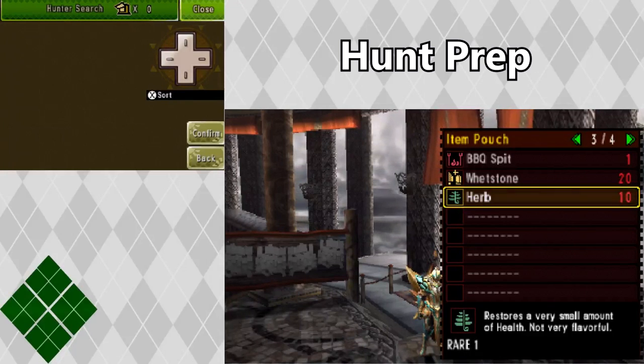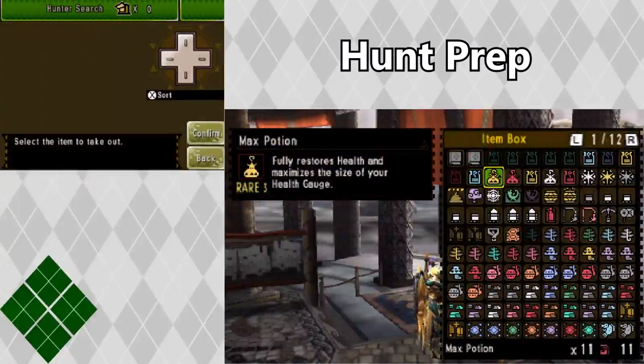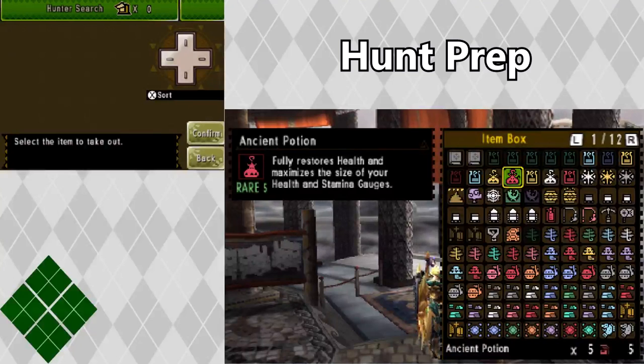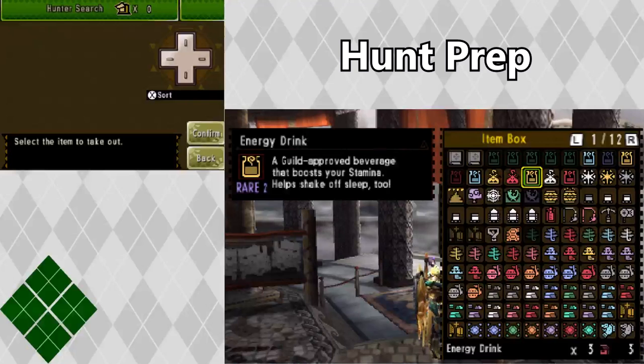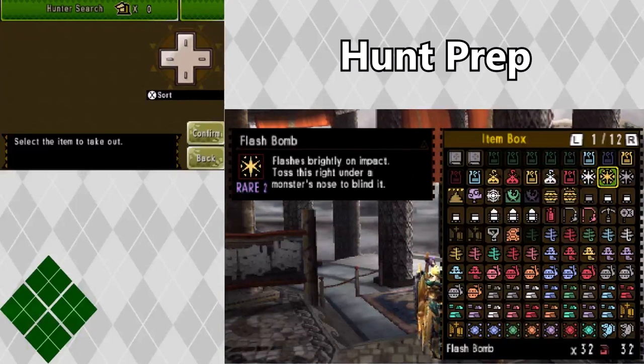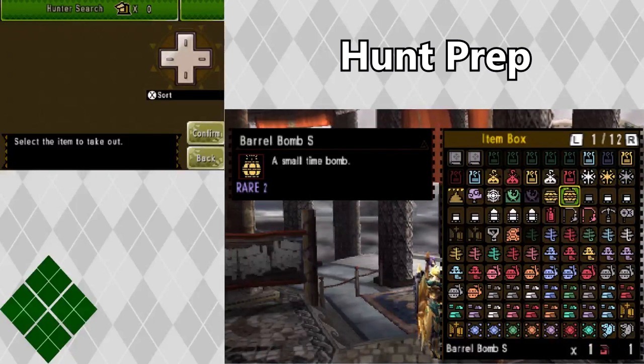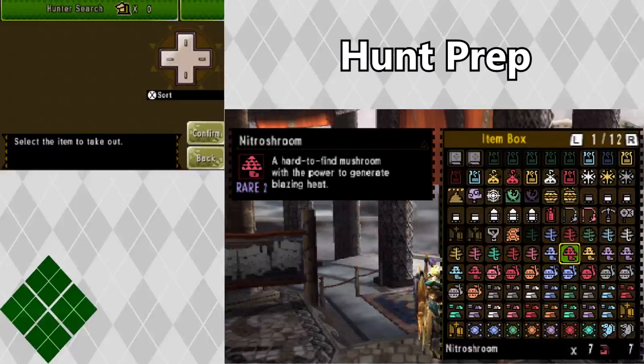So that's what I bring along on a hunt. You can also bring other items like max potions and ancient potions, which are very useful in case you get carted during a hunt and can maximize your health and stamina gauges. You can also bring energy drinks which can replace a well done steak, and life powders which heal your teammates and yourself if they're in the zone with you. You can bring flash bombs or sonic bombs to use if a monster is flying or digging underground, and barrel bombs to set up while a monster is in a trap or fallen asleep to deal additional damage.